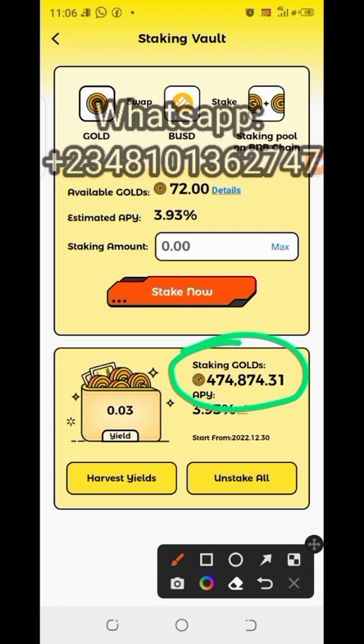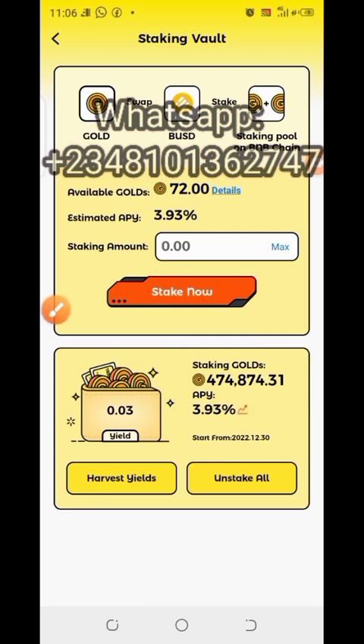This is actually giving 3.93% yield. The percentage was higher before, but as time goes on the percentage yield keeps dropping. It's as simple and easy as that — go ahead and start performing these tasks.